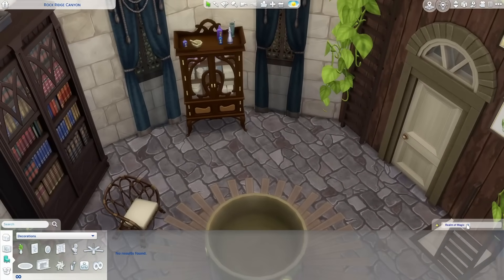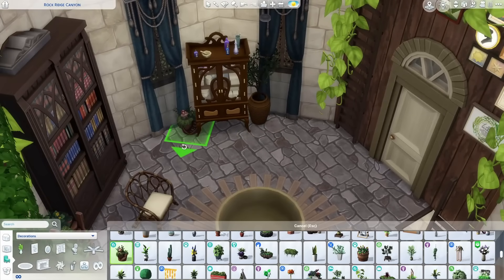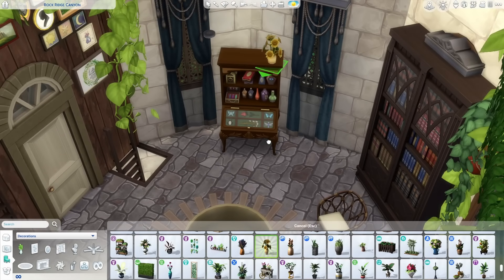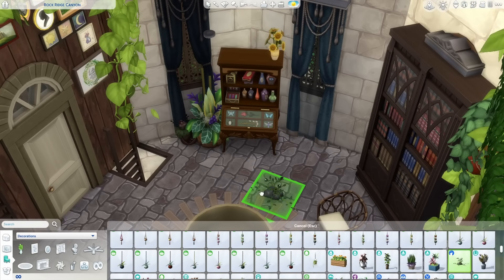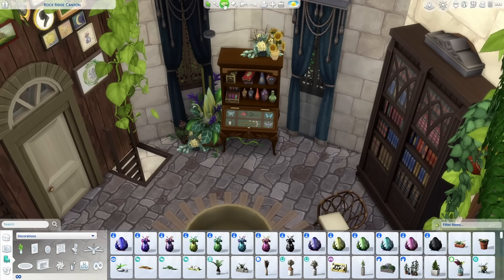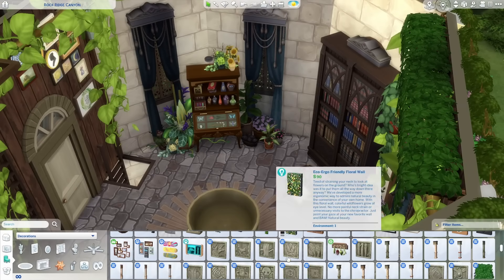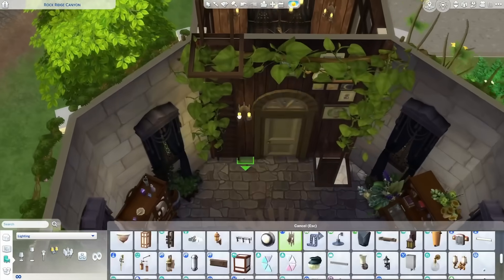I will say though, with The Sims 4 Realm of Magic, I really enjoyed the alchemy system - it's one of my favorite things. Something about being able to make potions with stuff that you grow yourself and also crystals that you find across the world. It just gave me the witch fantasies I've always wanted. I know that potions are a real thing, but as far as I know they can't turn people into frogs, unfortunately. And that's the magic I strive for - but I don't think that's possible. Unless it is, it would be cool.